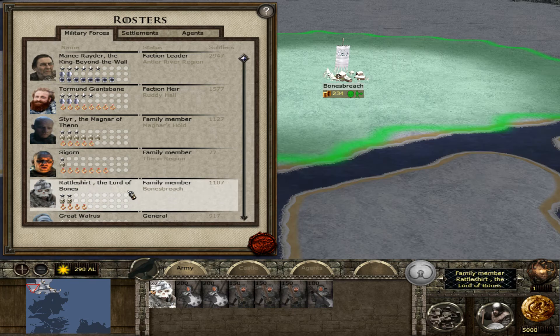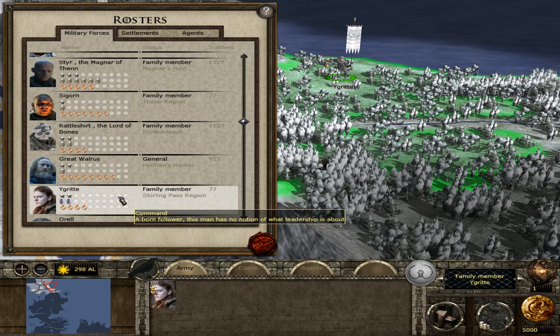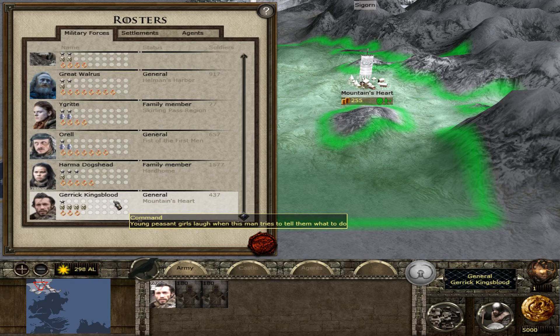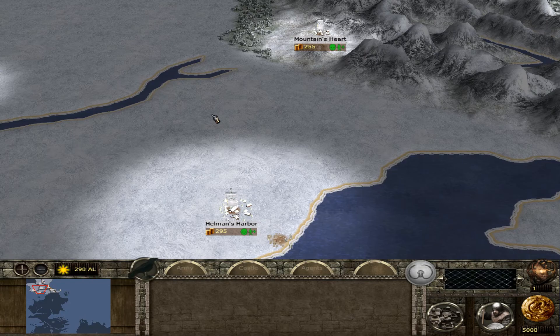We have characters like Seagorn. We have the Battle of the Bones region, Great Walrus, Grit — a couple of characters. We have Borel, Dorma Dog's Head, and Garrick Kingsblood. I believe this mod is also using the same custom settlement for Castle Black as 5.6, but might use vanilla cities elsewhere.